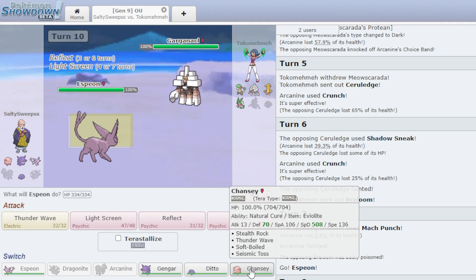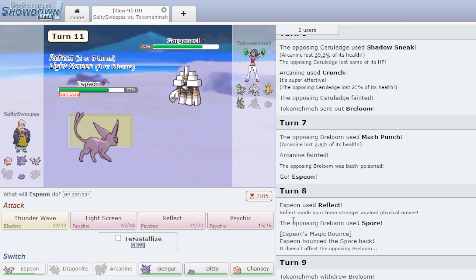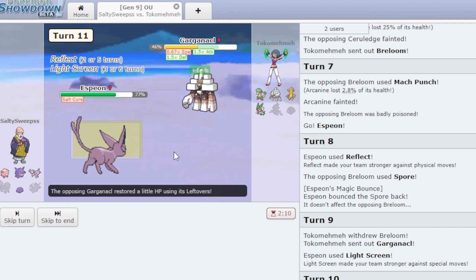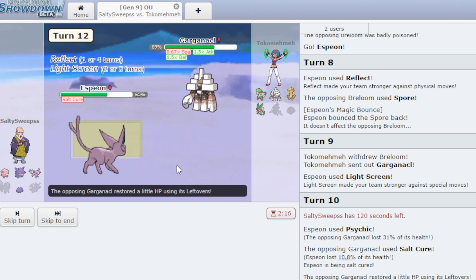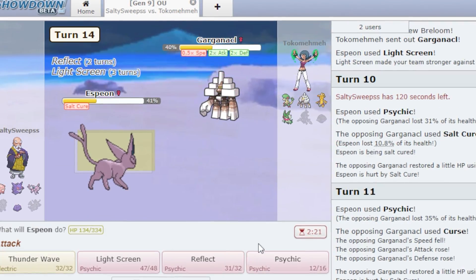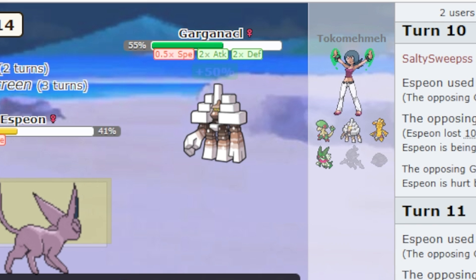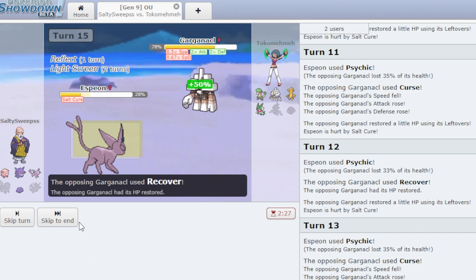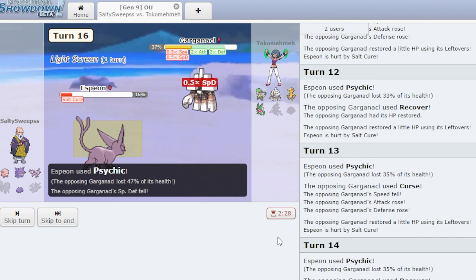Chansey might be our best move even though we have no Defense — we could Seismic Toss. Let's see how much Psychic does first: 31%, a little better than I thought. I keep firing Psychics hoping for a Special Defense drop. He goes Curse — this is a Curse Rest set, or maybe just Recover. He uses Recover. This is scary, I need a Special Defense drop badly. He curses again and again. Finally I land a Psychic and get the Special Defense drop — that's huge.